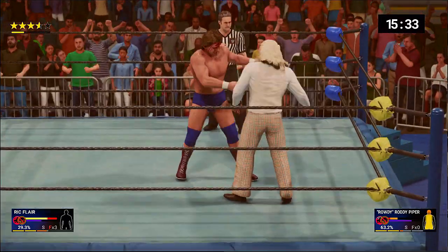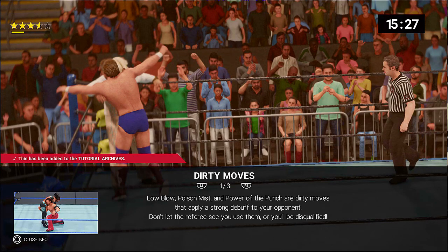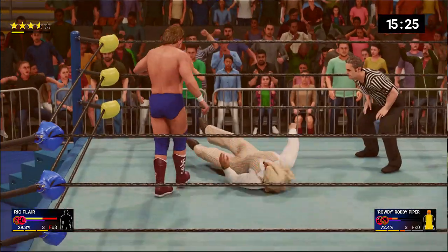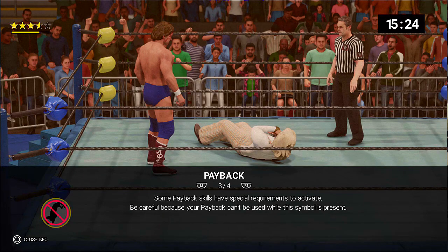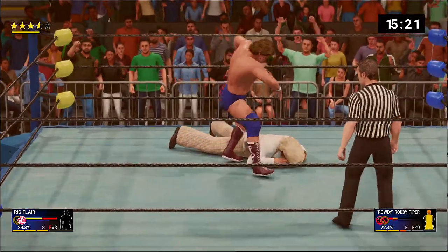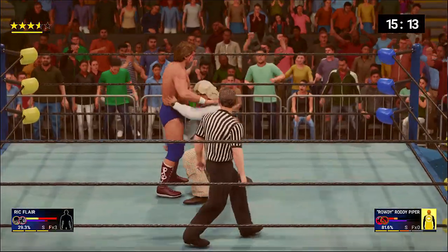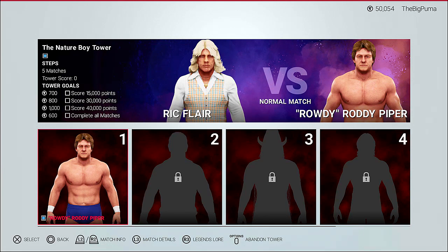Rick has the stage two payback — dirty moves: low blow, poison mist, and the power of the punch. These dirty moves apply a strong debuff. Hold R1 and L1 to activate. You can switch between minor and major payback. This match is submission only, so maybe we can hook him up — but Roddy gets a disqualification call. All of that for nothing!